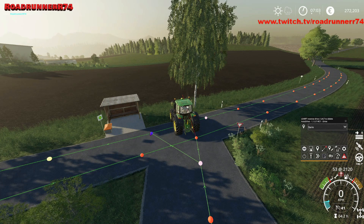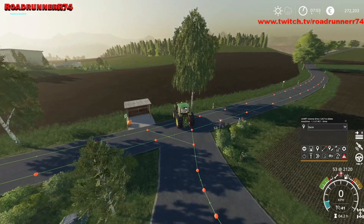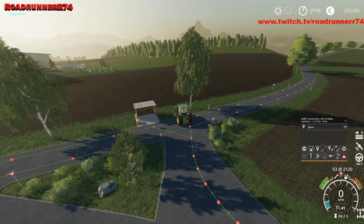Hvis vi synes at den bold er lidt træls, så klikker vi på den. Og så kan vi gøre sådan der. Så er det altså der han kører over. Og så kan han komme op her af vejen. Han kan køre til højre og han kan køre til venstre, alt efter hvad vi synes.